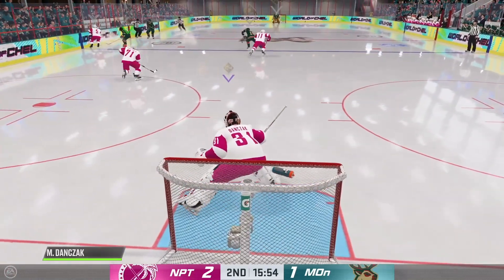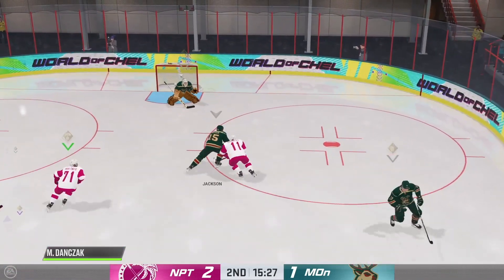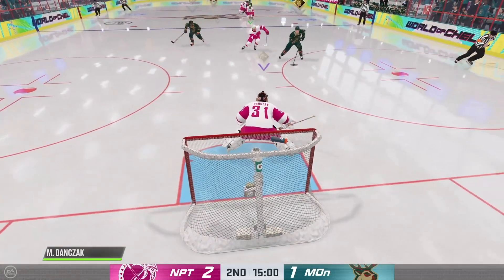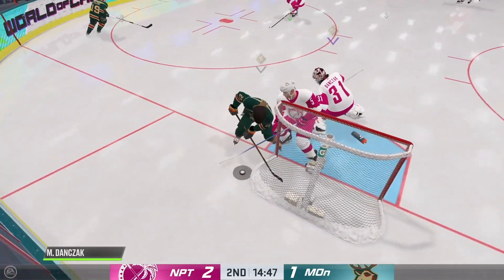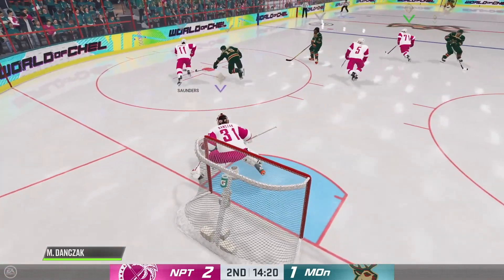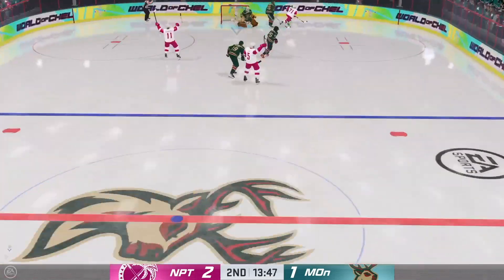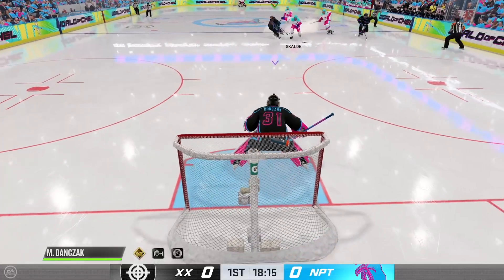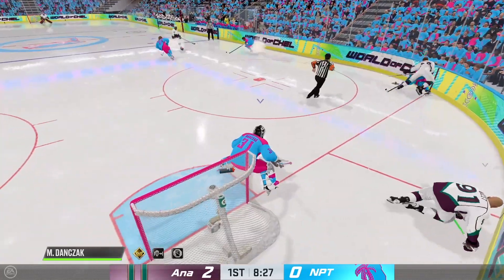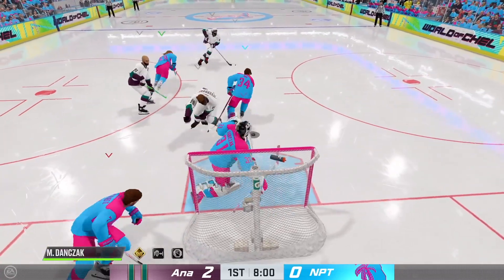Number one: take your favorite goalie and use his stance. My real life stance when I used to play goalie was probably more like a Bob, which I believe is stance number 39. But I feel I play better with stance number 26, which is Jonathan Quick's. It's all mental. If you think you're like a certain goalie, you're going to act like a certain goalie. So my favorite goalie is Jonathan Quick — I'll be quick like him if I use his stance. Psych yourself up is what we're trying to do here.